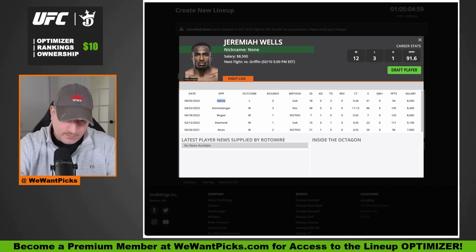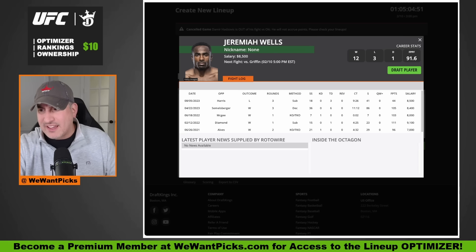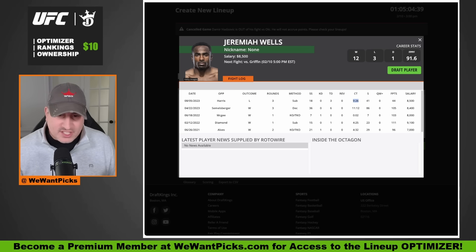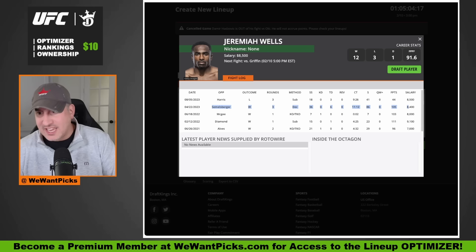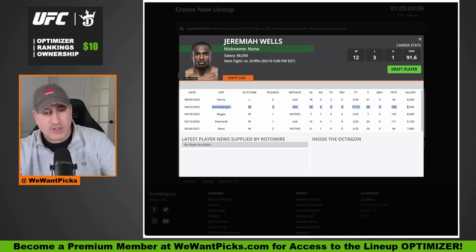Yes, Carlson Harris did just submit him, but he beat the brakes off Carlson Harris for two and a half rounds — was winning that fight with takedown after takedown, almost ten minutes of control time. Then in the third round he made a mistake and lost. That was his first UFC loss at four and oh leading up to that. The Semelsberger fight is what gives me all the confidence in the world — Jeremiah Wells was almost knocked out cold twice in the first round, dropped bad, some referees may have stopped it. But the fight was not stopped. He shook off the cobwebs and then won the next two rounds to win the fight.